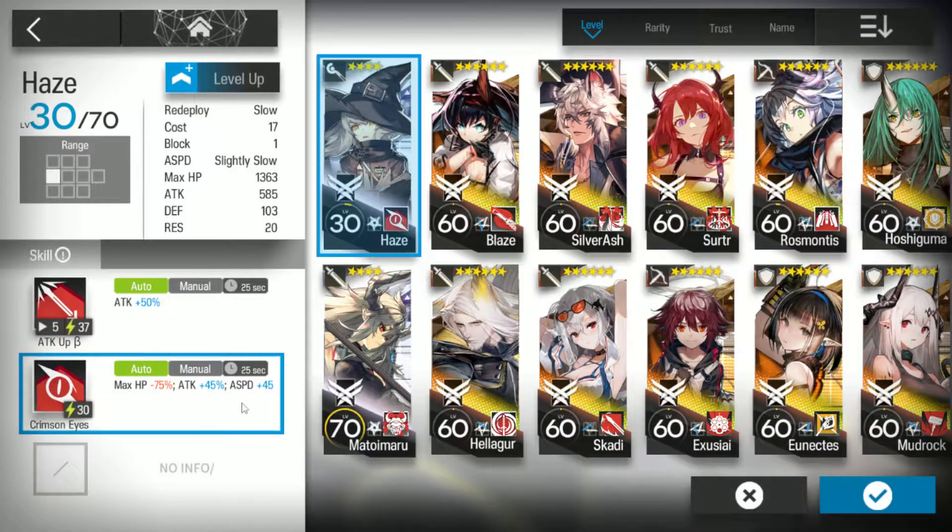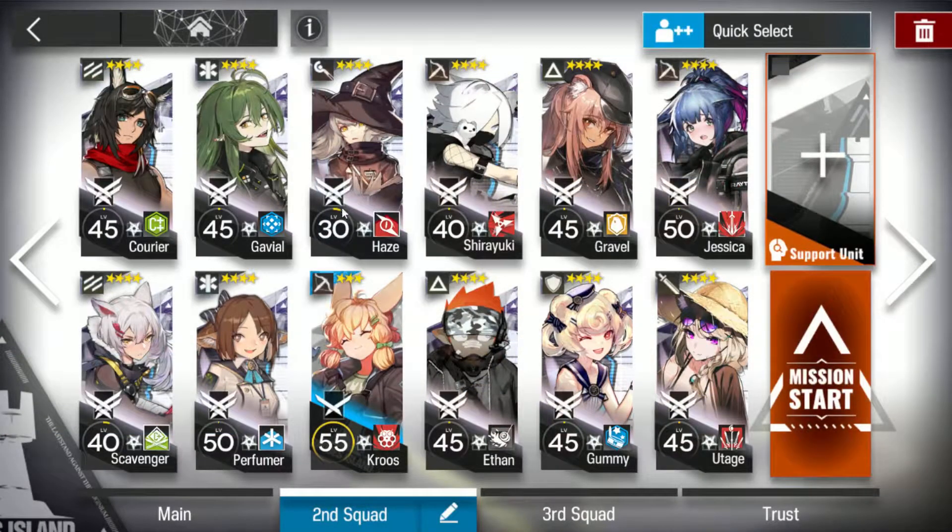A good single target arts dealer — so Haze, or I'm actually going to swap Haze out for skill two. Haze or Amir, a good single target sniper — or two good single target snipers I should say. And an AoE sniper; I'm using Shiryuki for the arts damage and the slow. I'm also bringing Ethan again just because of his bind ability, and probably just a fast redeploy — or a tanky guard, but I don't think they'll redeploy quick enough.